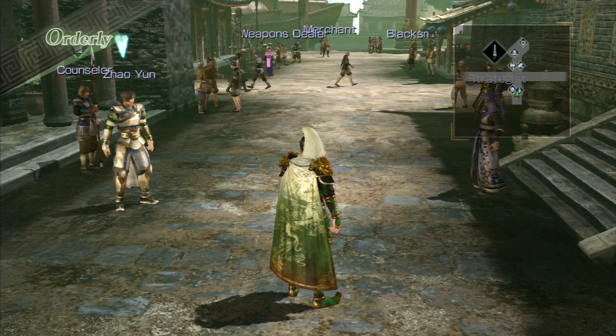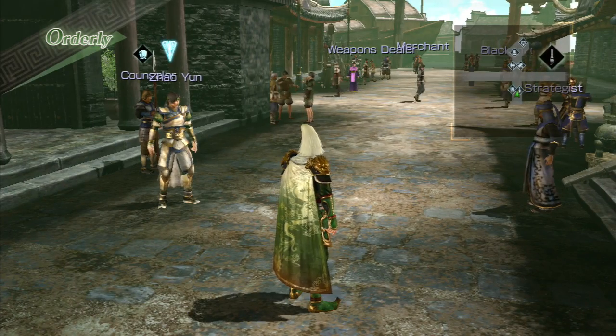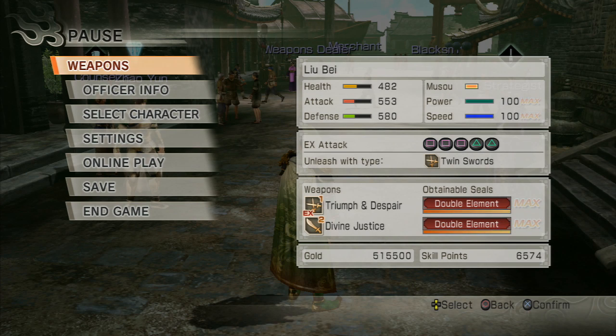So without further ado, let's get started. What we have here is the hub of legend mode. The main purpose of legend mode is just a series of missions you go through to try to get your chaos and nightmare weapons — you can tackle the game at higher difficulty levels. I have a brand new character, Liu Bei. I say he's brand new because outside of the couple missions he's in in Dynasty Warriors 7, I haven't really used him. You can check his stats — he's really not there yet. His power and speed are maxed out but that's about it.